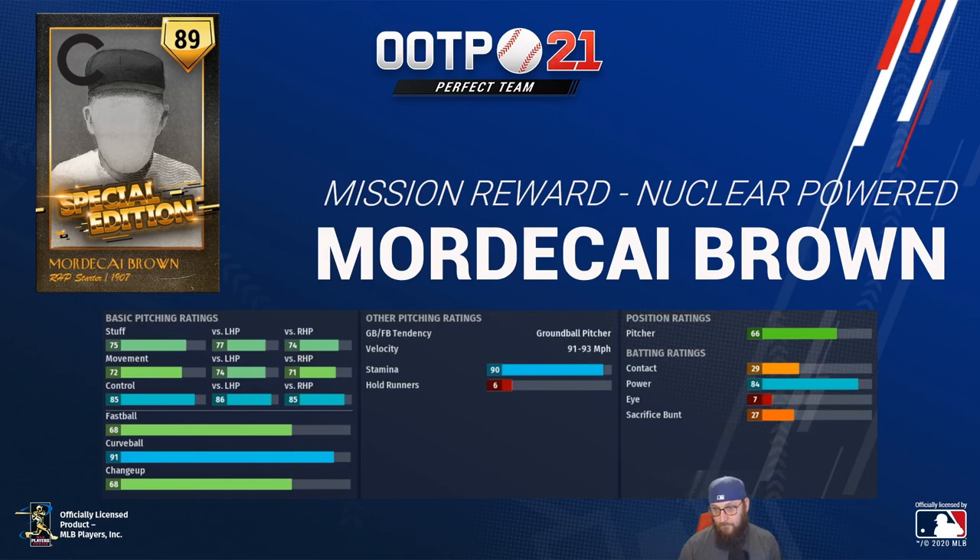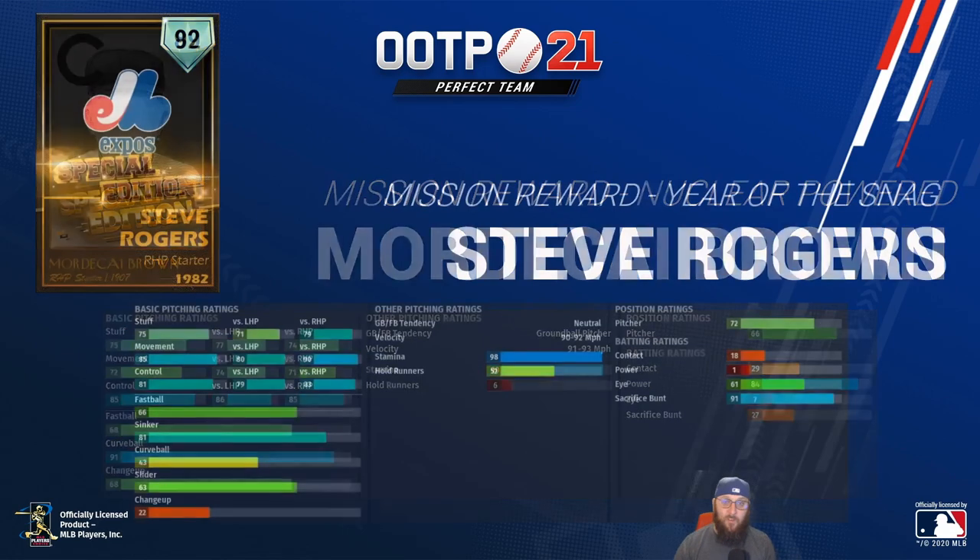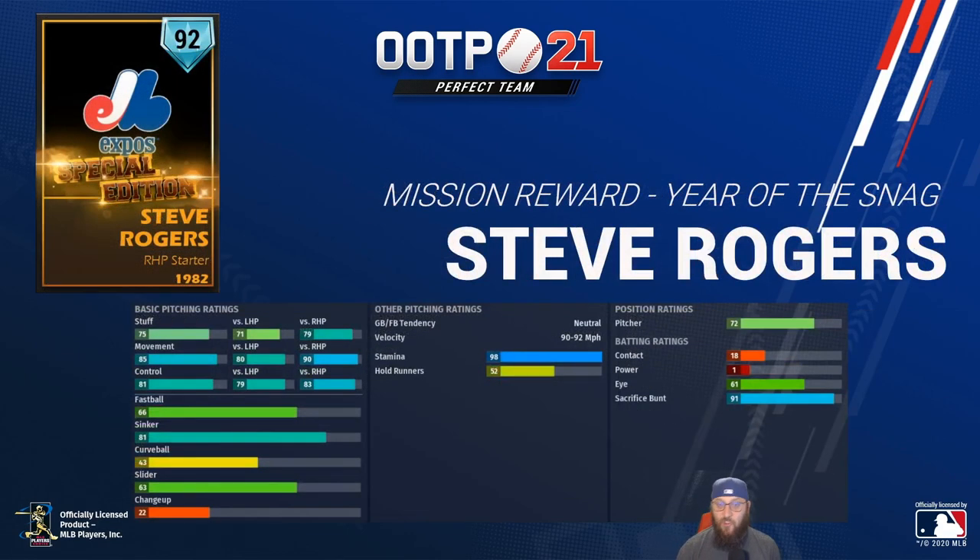Next, let's move into diamond territory with 1982 Steve Rogers, who will be the mission reward for Year of the Snag. 75 stuff, 85 movement, 81 control — fastball, sinker, curveball, slider, changeup — 98 stamina, 91 sacrifice bunt. Can I get some exclamation point bunt in the chat? What a pretty solid card.